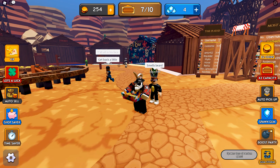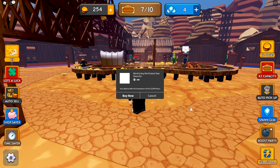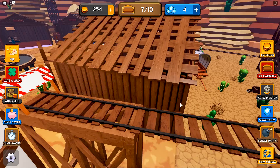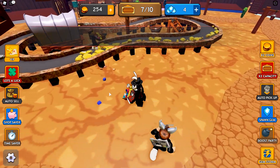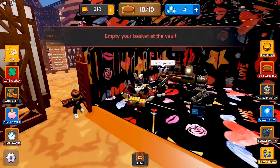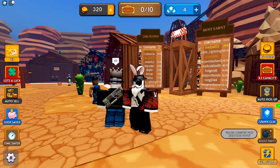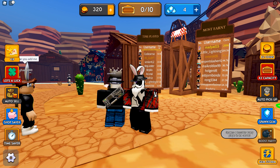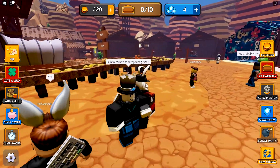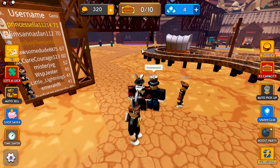I see something called Gem Storm at the bottom — spawns tons of random gems for three hundred Robux. With so many subscribers in my lobby checking out the game for the first time, why not! It shoots all the gems down — they're literally everywhere. Unfortunately I don't think other players could see them. Above that is a Boost Party — spawns a boost for every player in the server. I tried it, but it gave no notification or animation — I have no idea what it did. The owner is also in the game — shout out to Code Sense!